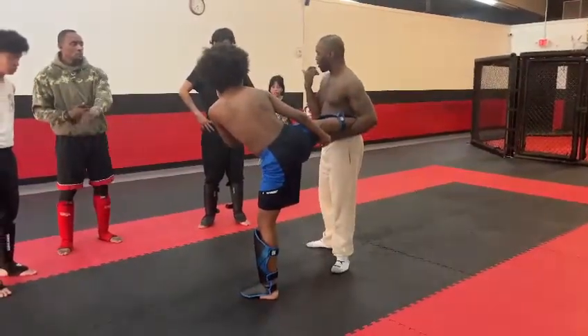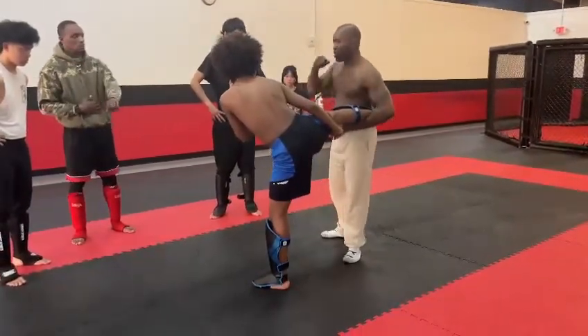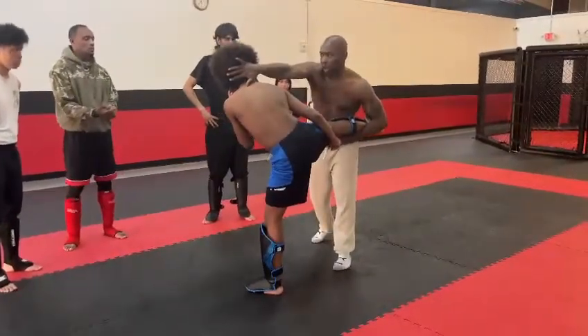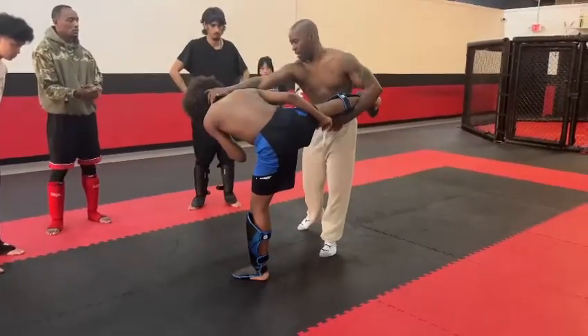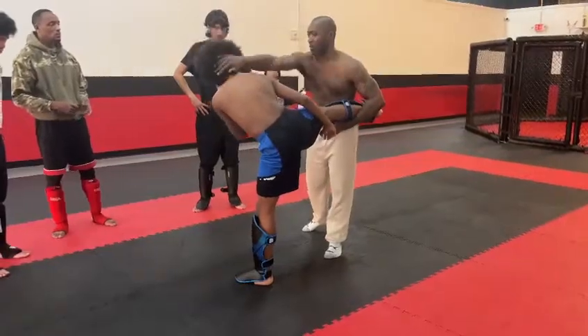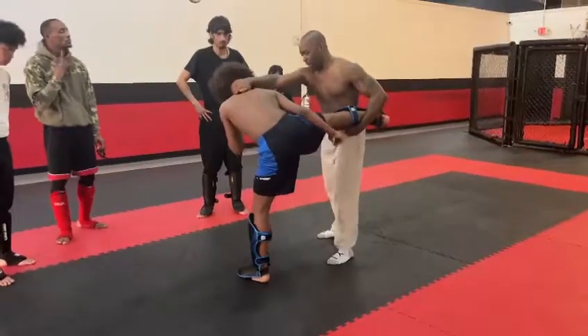Make sure you reset. Don't try to grab here and here because you won't reach and get a good grip. So you hit — boom — turn, and then you reach behind. Then you pull, lift the leg some, and pull the head down to make his body go this way. Make him off balance so he can't strike back at you. From there you can hit the face or the body.